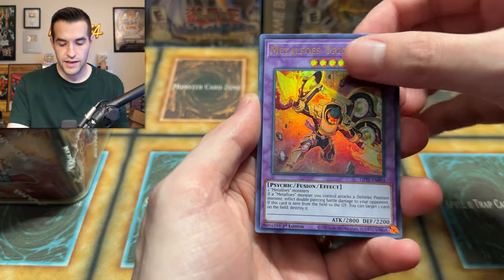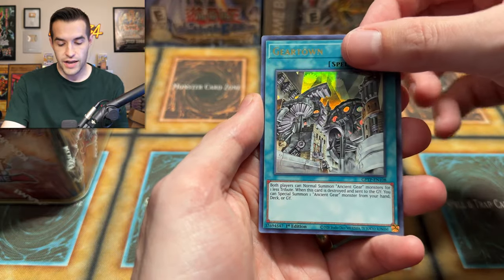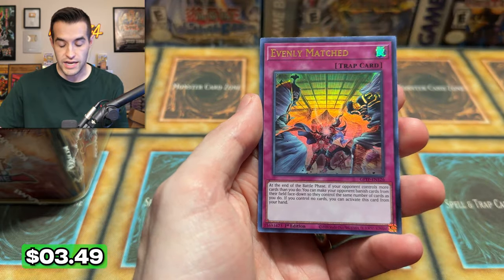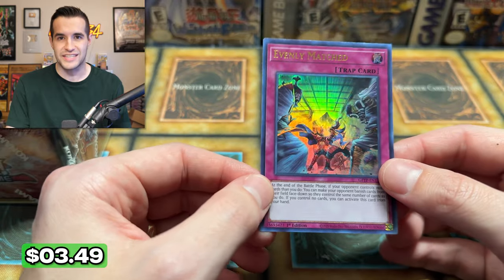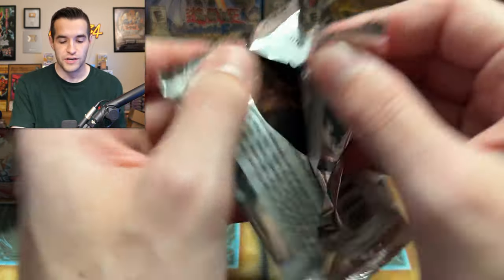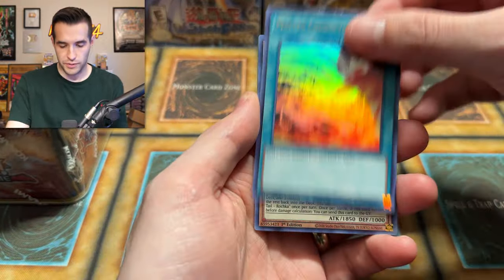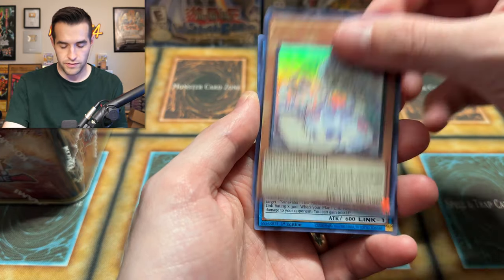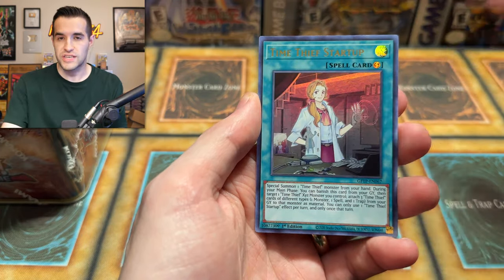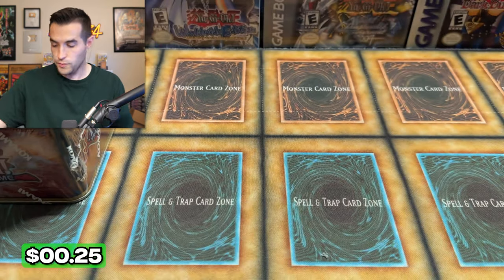If you guys want to see those, let me know in the comments. Orichalc, Fogblade, Gigantus, Geartown, and we have an Evenly Matched — very nice. This is down to like $3.50 now; it was like $350 before. It's ridiculously low now, so it's not even getting us our crazy value back anymore, but it's still nice. We'll take a $3.50 card. Ghost from the Past packs are probably like an $8 or $10 pack. We have Fairytale, Sunvine, Time Thief, and a Starry Knight Arrival. Five packs in — it's time to open.